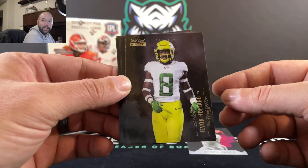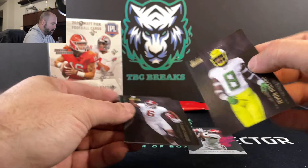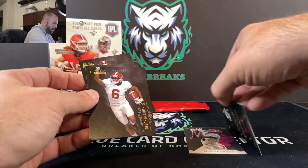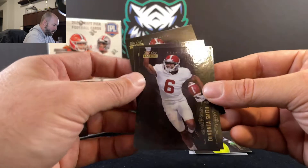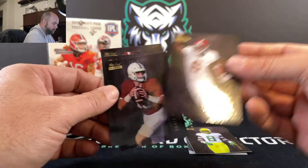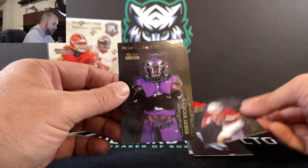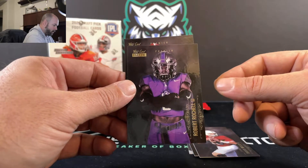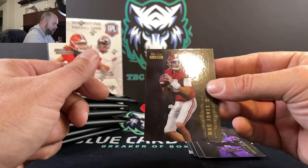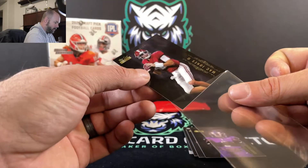This one here is more of a glossy finish. Javon Holland, and then Devonta Smith — so these are like the base cards. Davis Mills. Robert Rochelle. And Mac Jones. Very nice — throw him in a sleeve right quick.